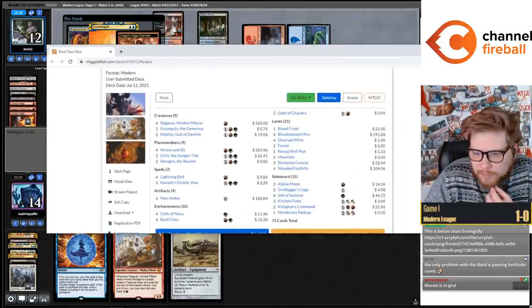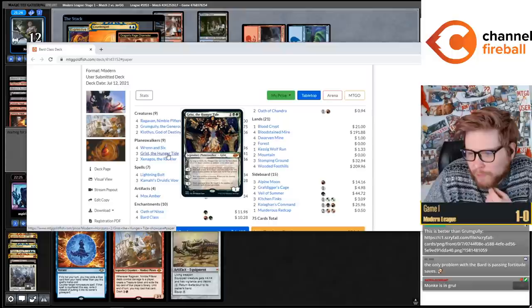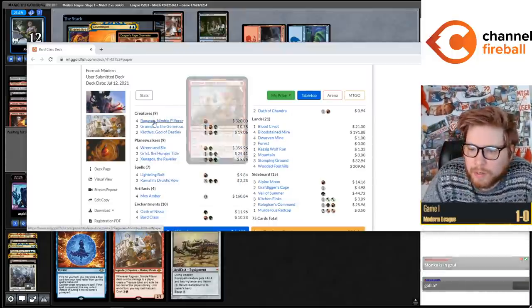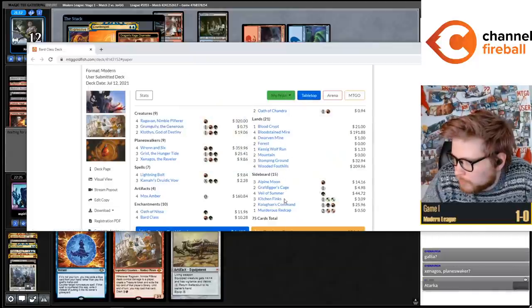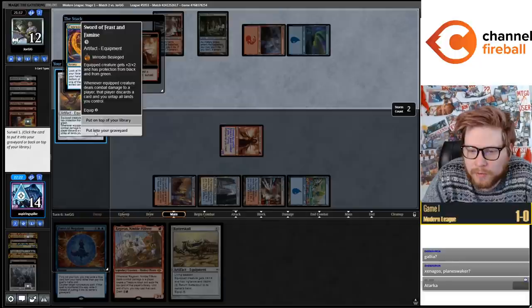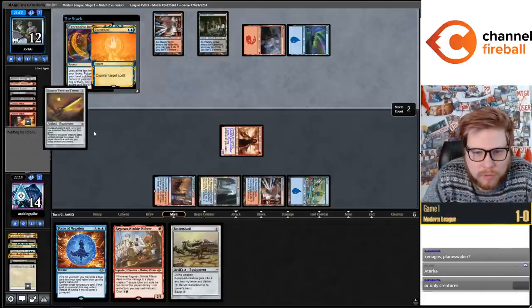I also think Grist is a bit weird - splashing for Grist seems weird where it's not like you... Those are my general thoughts, but you probably need to scour Scryfall and find all the good targets. I think we graveyard Sword of Feast and Famine.